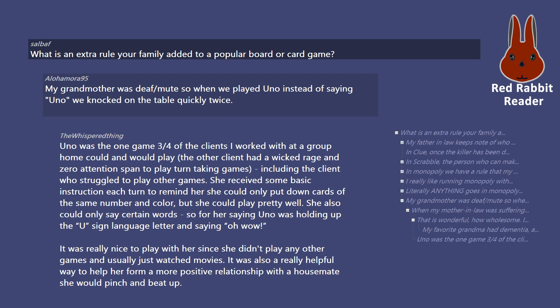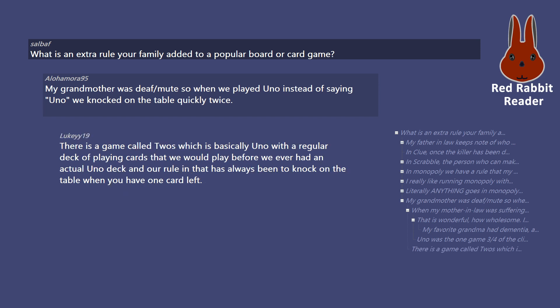Uno was the one game three-quarters of the clients I worked with at a group home could and would play. One client who struggled with turn-taking games received basic instruction each turn — she could only put down cards of the same number and color, but she could play pretty well. She could only say certain words, so for her, saying 'Uno' was holding up the U sign language letter and saying 'oh wow.' There is also a game called Twos, which is basically Uno with a regular deck of playing cards, and the rule has always been to knock on the table when you have one card left.